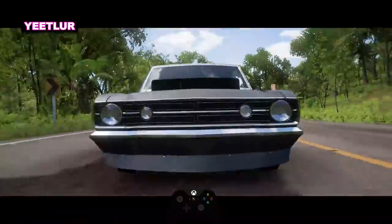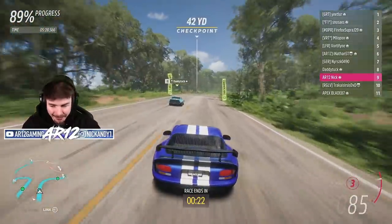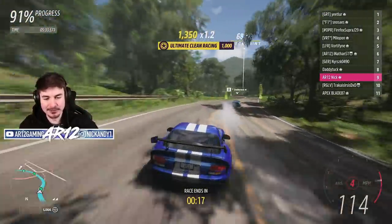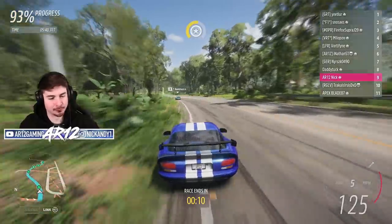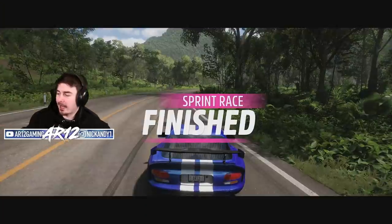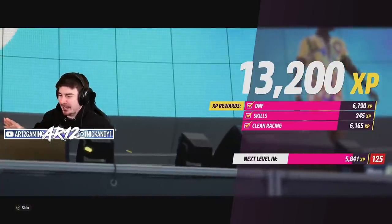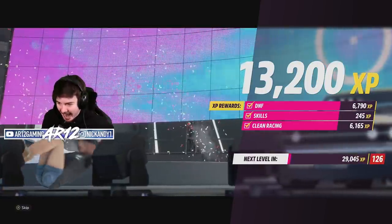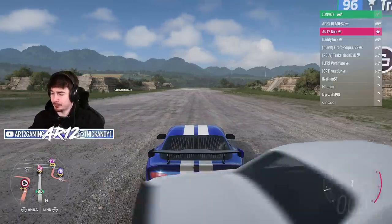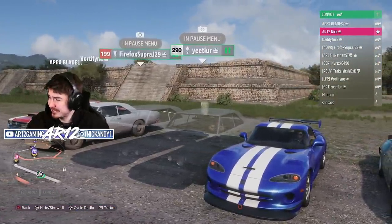Already across the line — Yeetler takes P1 and guarantees himself a spot in the finale. Yeetler, GG out there. That's just rude how badly this guy won. There are some fast people in this lobby, and then there's Yeetler, who's just on another level. It's not even like it was close — he had a 10-second gap. And just like that, the Dodge Dart has been blacklisted from future races. Yeetler, absolutely massive props to you. We'll see you in the final.